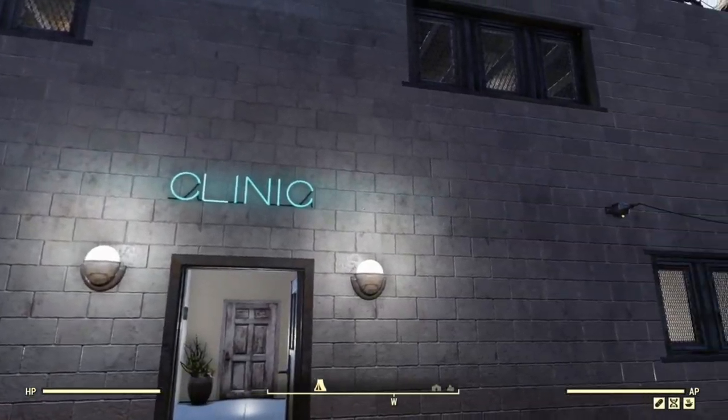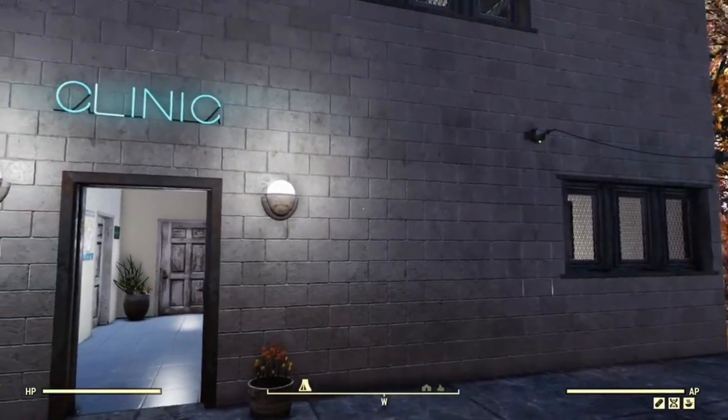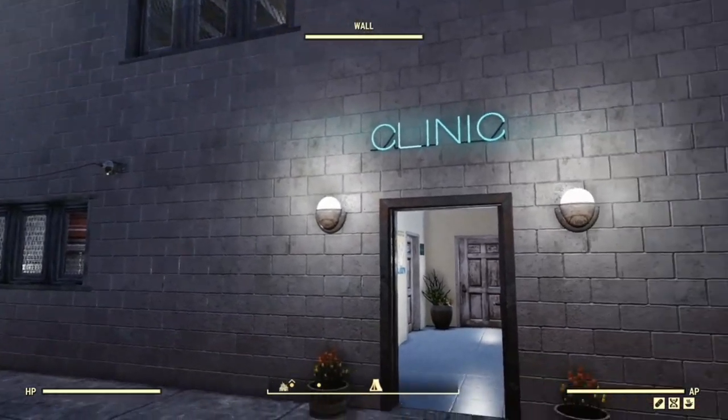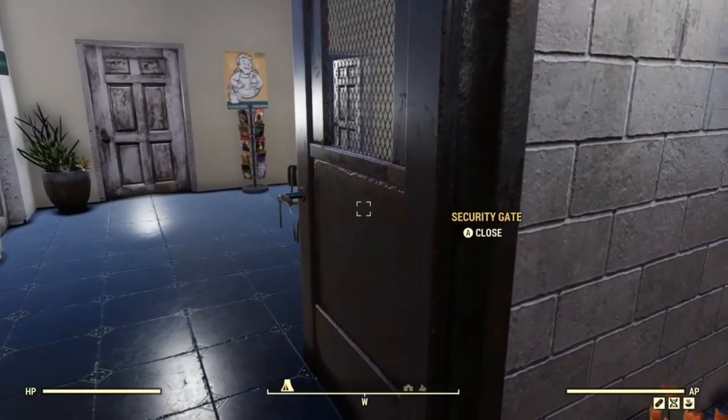I use the metal building pieces, and this is wallpaper on the outside — it's double-walled. We have a nice strong security door.